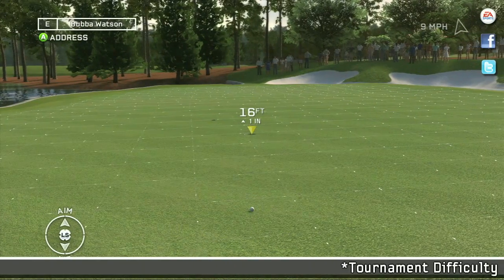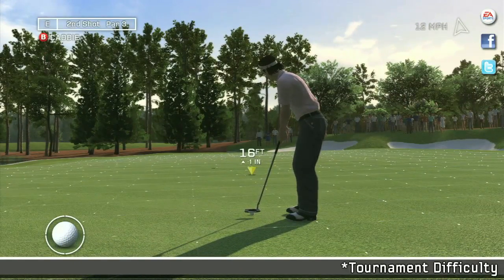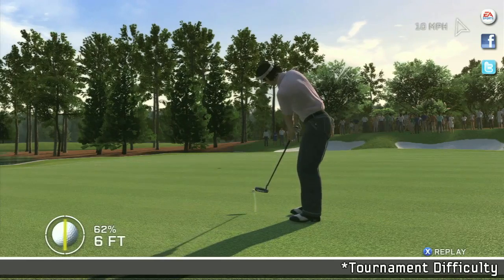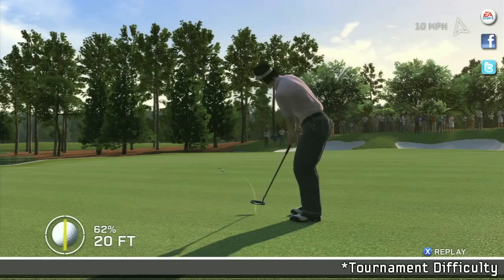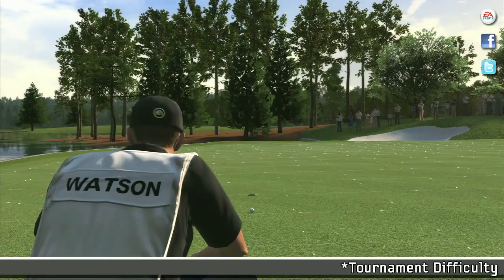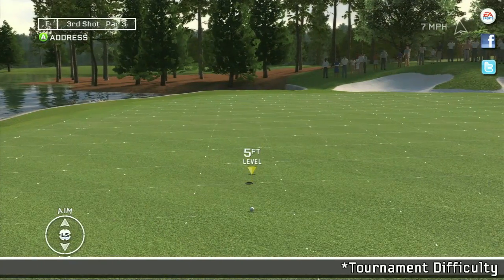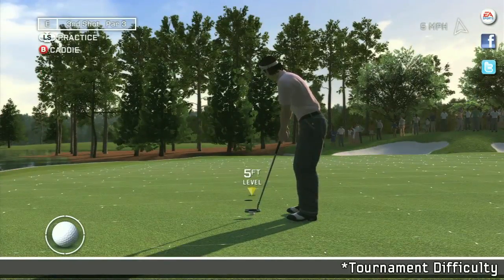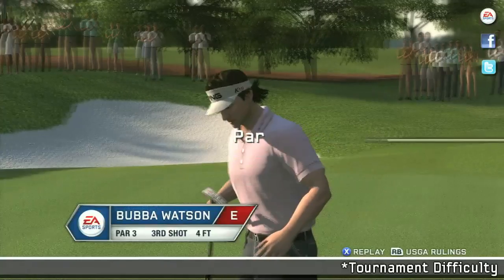And this is where it gets really tough. You have no putt preview to try to line up your shot, and not even a putt meter. You're going to have to use the green grid only to line up your putt. This is just a short putt. I hope I didn't scare you away from tournament difficulty — it's one of the best additions to Tiger Woods PGA Tour 12: The Masters. Solid blade work in the hole for par.